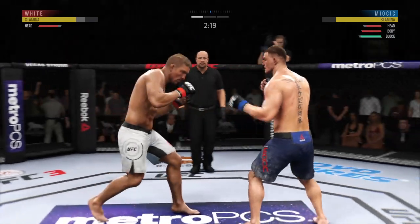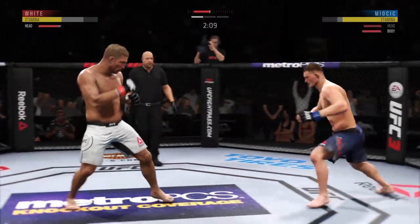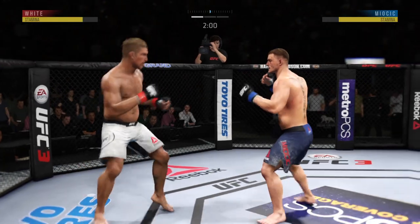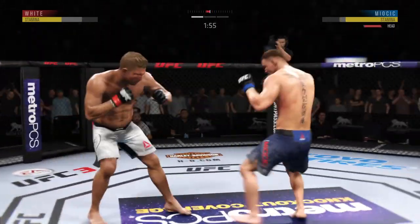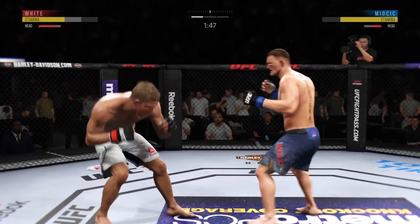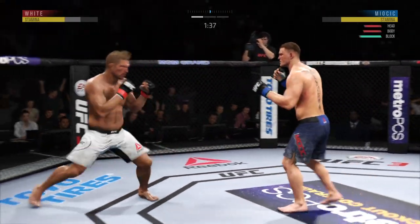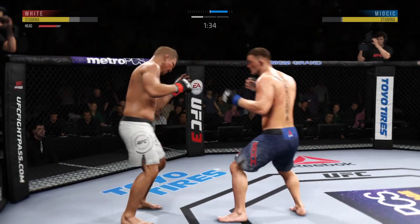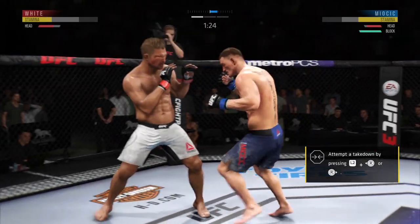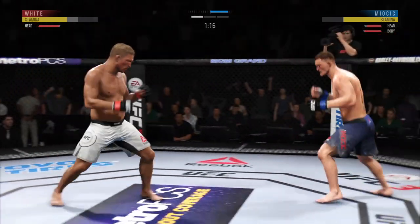Now starting to snap off that jab. That one hurt. Big shots being landed on both sides here. He is really finding a hole for those body kicks. Misses a huge hook to the head. He caught an uppercut. Good body kick. Lock that kick to the body. Hook to the head by Miocic. Straight right, he misses. Miocic gets caught with that punch. Nice left kick to the body.